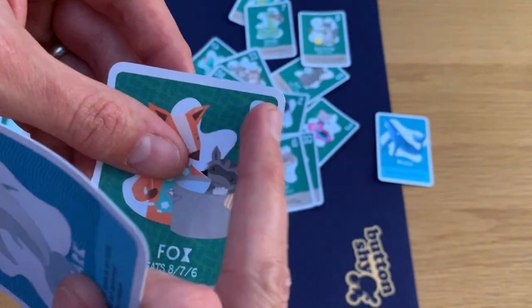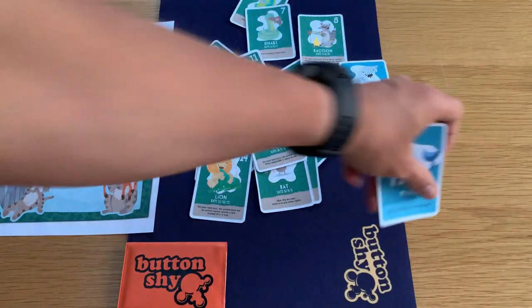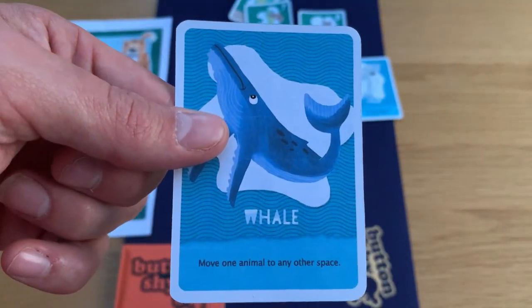The water animals are bonus cards you can play at any time. The shark lets you move an animal one space to eat, and it can eat an animal of any smaller value — so the fox could eat any animal lower than nine. The whale lets you move one animal to any other space.